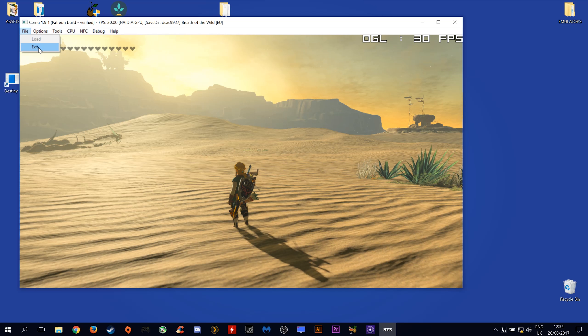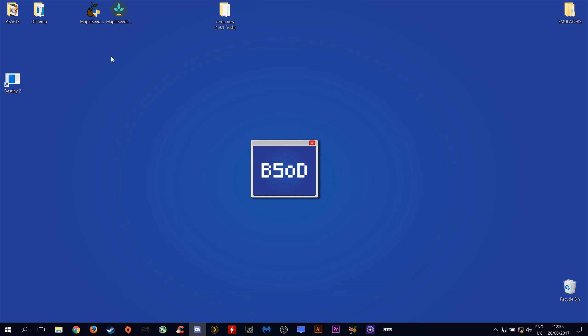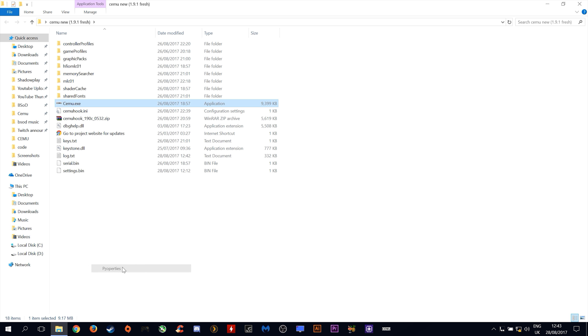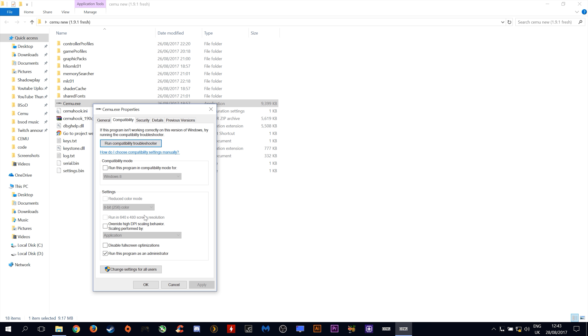The fix for this issue is very simple. Simply exit CMU, come up to your CMU folder, right click on your CMU, go to properties, then compatibility. You want to click disable full screen optimizations and override high DPI scaling behaviour by application. Click apply and click ok.